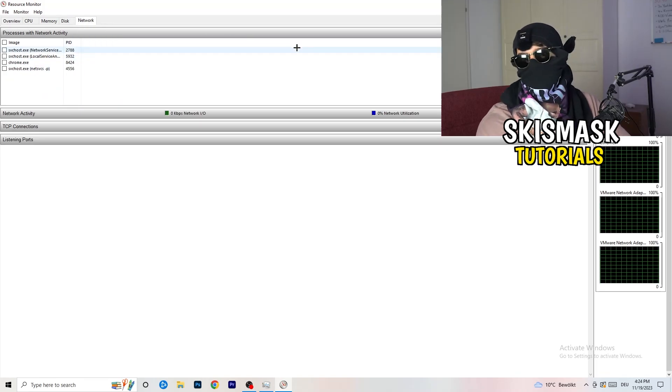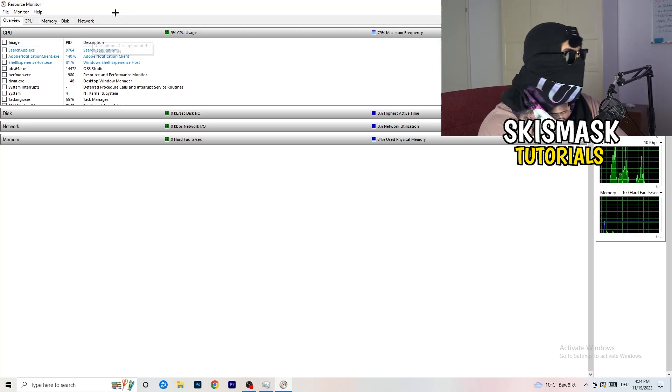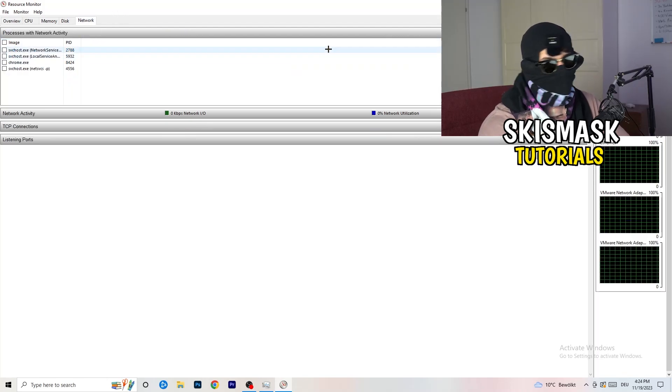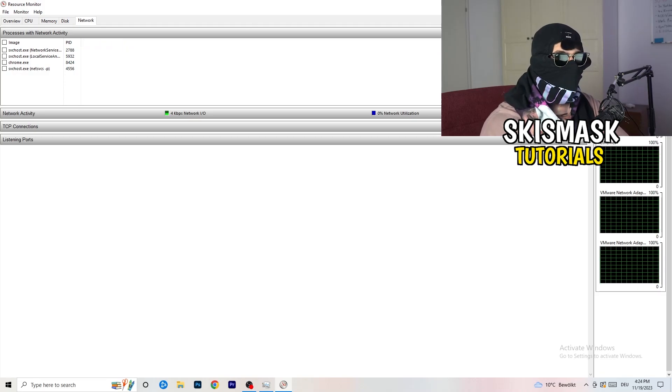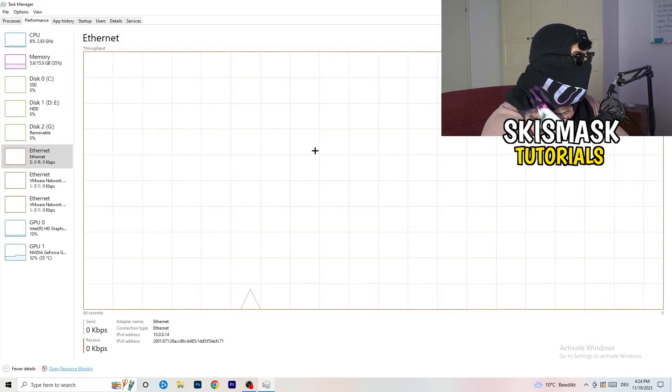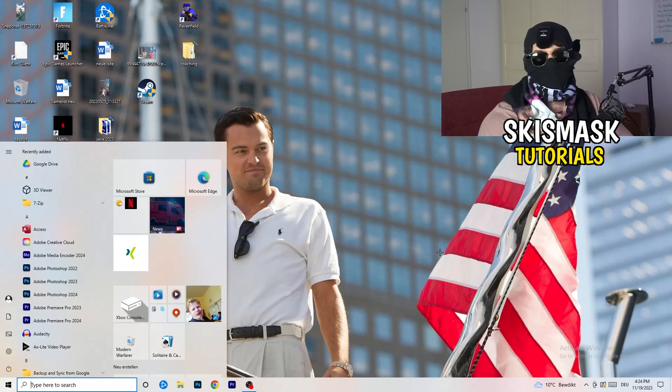Once you're finished ending those processes, go to the Overview tab and click on Network — you'll only see the processes currently using the network. Do the same in Task Manager under the second tab to close any remaining unnecessary processes.